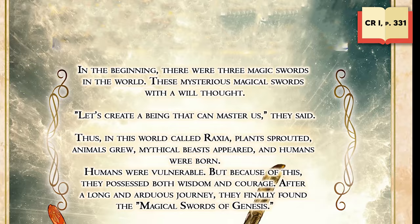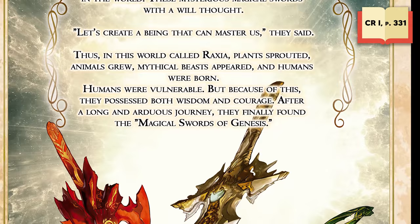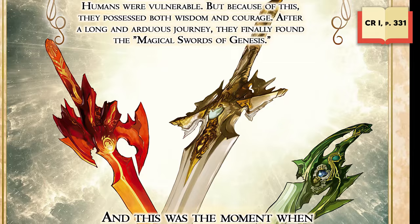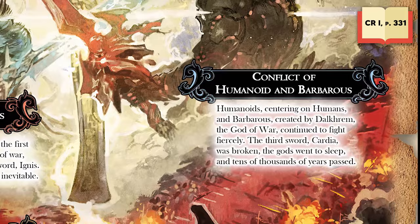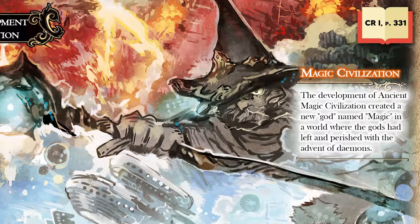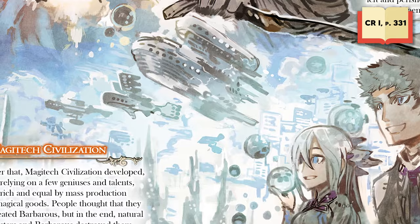Raxia is the setting for Sword World 2.5. The world of Raxia was created by three magical swords: Lumiere, Ignis, and Kardia. Mortals who touched these swords became the first ancient gods. Raxia is home to many unique races, such as the rabbit-like tabbits and the artificial rune folk. The world has more than 10,000 years of history, split into four significant periods. There is the ancient divine civilization period, where gods walked Raxia. Then there is the magic civilization period, of powerful wizard kings and demons.